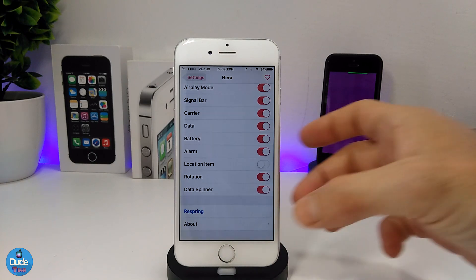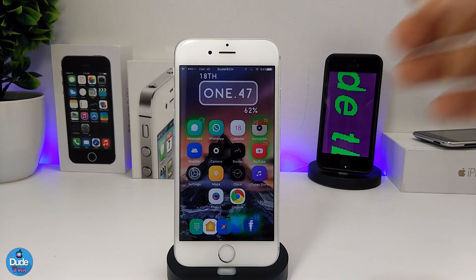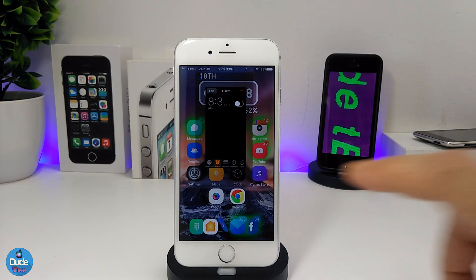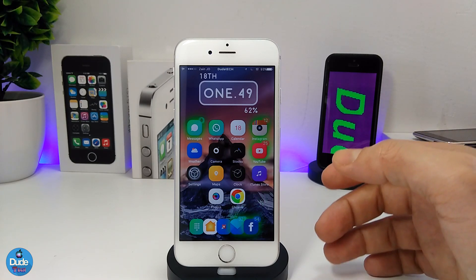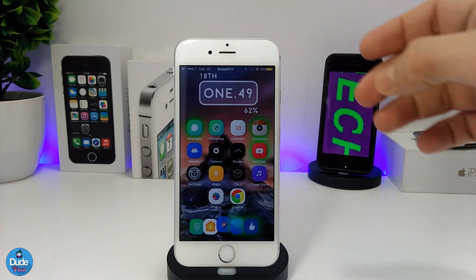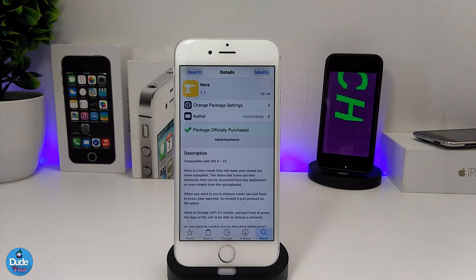Let me show you how I have access to most of the toggles and icons on my status bar. For example, you can have access to your time, battery, and every single icon from the status bar. I can even put the battery on save mode — as you can see it changed — and then turn it back on. This tweak allows you to have access to most things right from your status bar. It's a nice and beautiful tweak — give it a try, Hera.